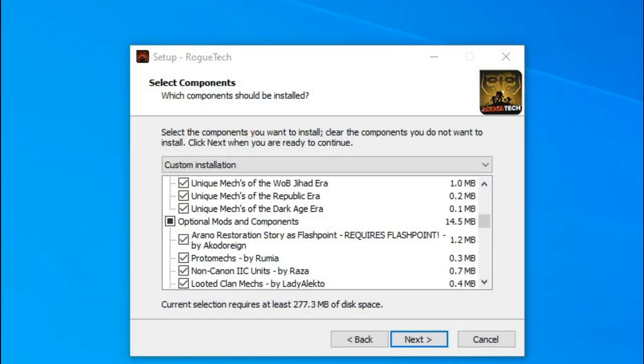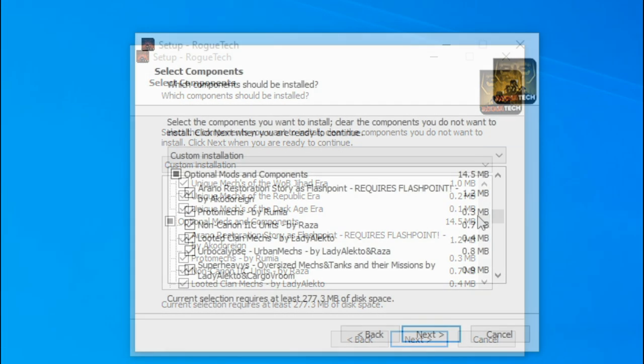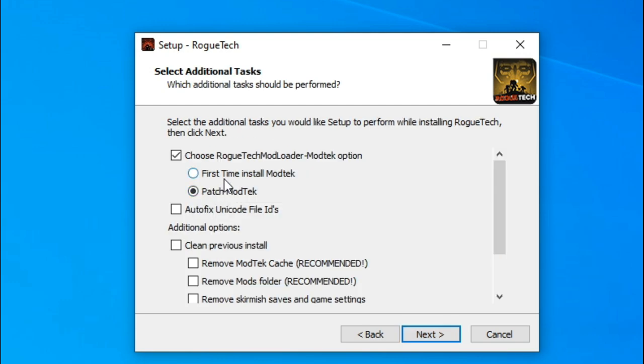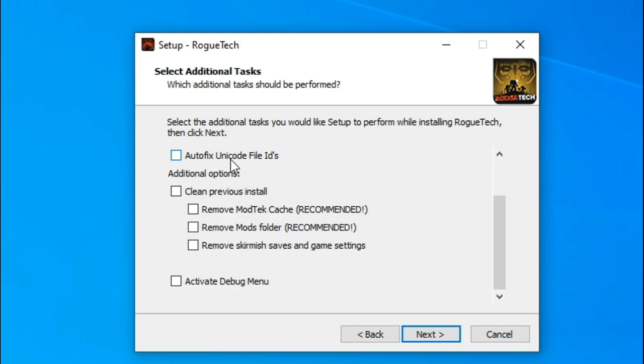I expect the nuke to be a balanced component of the game I'm playing. How do you play with that when my allied unit one-shots my team from behind with a friendly fire nuclear missile? As a new player without the lore, I had no idea that apparently just ends the game and you restart. First time install, auto-encode — we'll say yes. Clean previous install yes, remove skirmish saves and game settings no. Done.